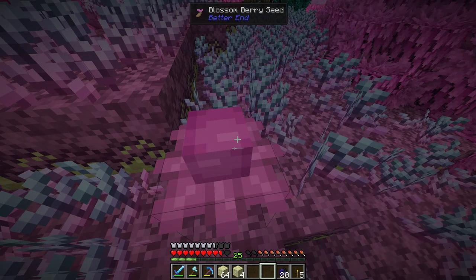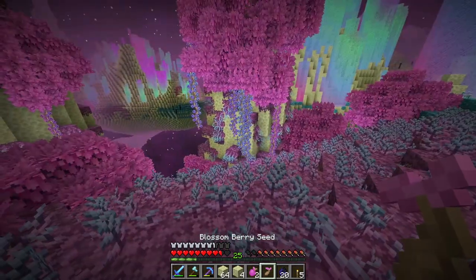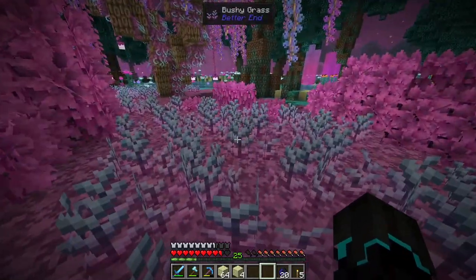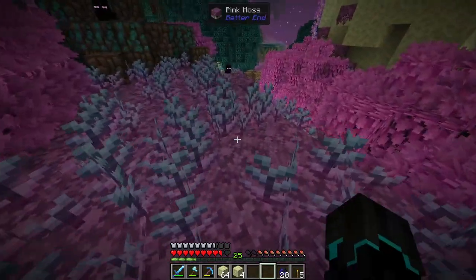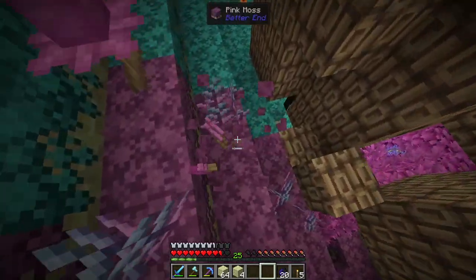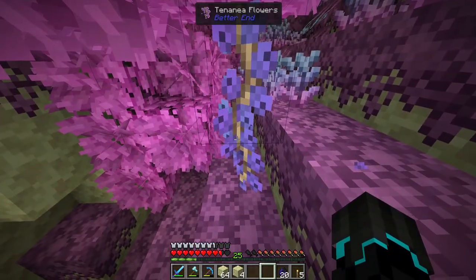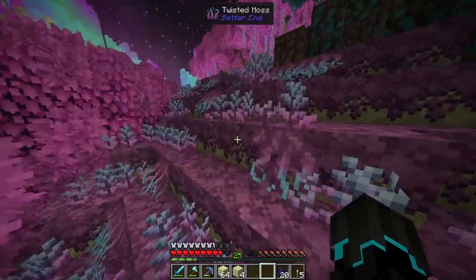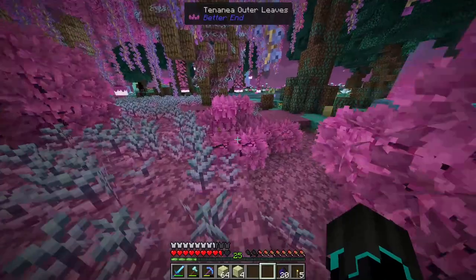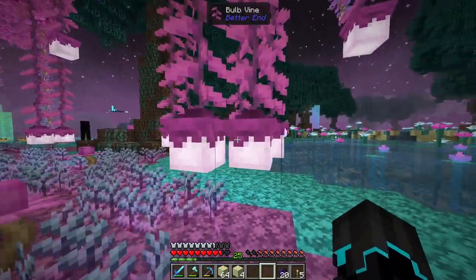A blossom berry seed — even more berries. One of my objectives very soon is going to be to get silk touch. If I get silk touch on a pickaxe, I can actually get the soil or the moss here, which means I can then grow berries from different biomes at my home, which is going to be super crucial.